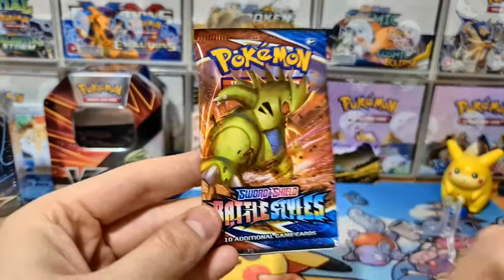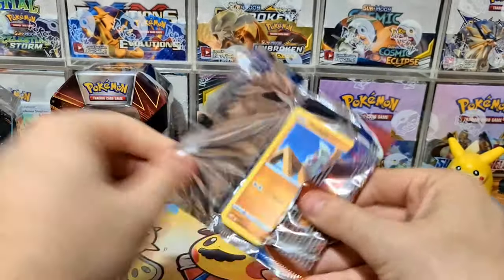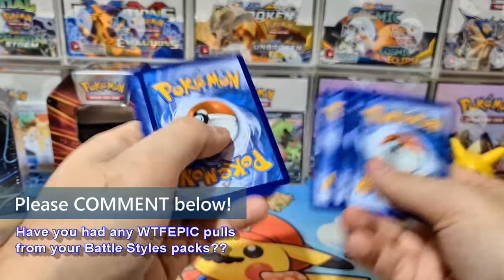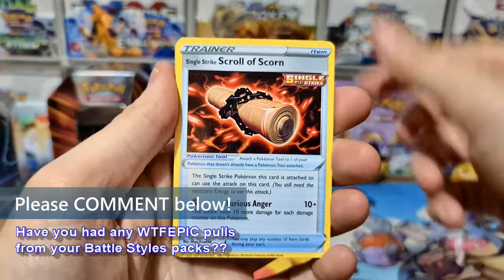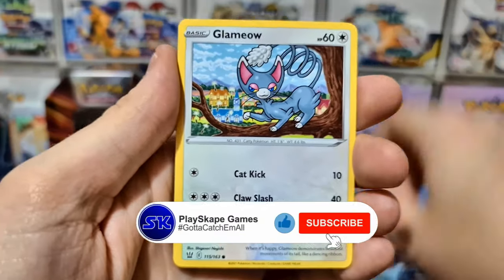Dartrix and a Galarian Darmanitan — nothing too fancy there. Then we've got Battle Styles. Imagine if we pulled a special art Tyranitar from the Tyranitar booster pack — that would be absolutely amazing! Please leave a comment below: how have your pulls been with Battle Styles? Are you still hoping to pull a certain card or trying to complete the set?